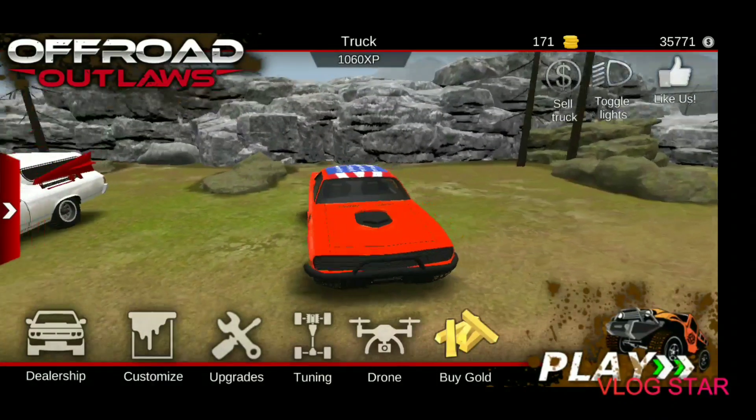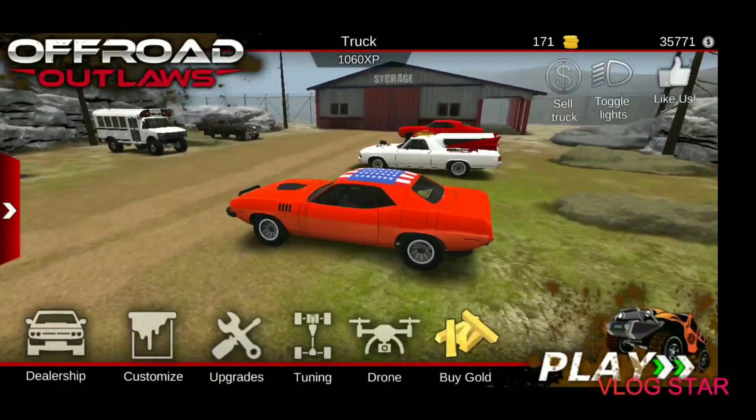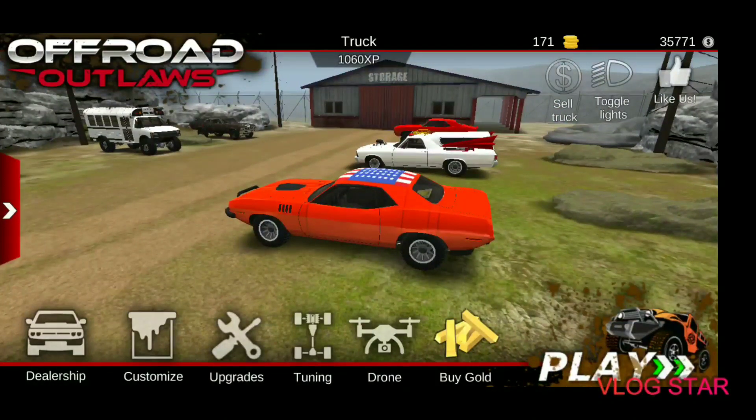Hello everyone, welcome back to my channel. Today I will be showing you how to make the General Lee in Off-Road Outlaws. Last time I showed you how to make the Elco One, which is the Ecto-One as an El Camino.